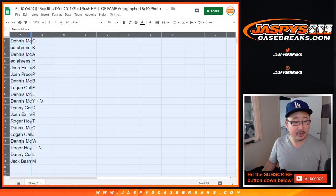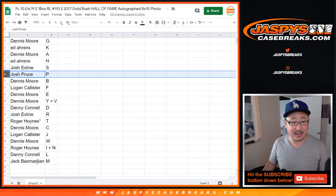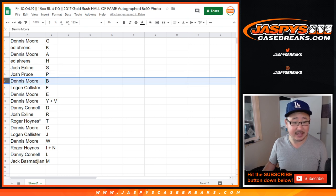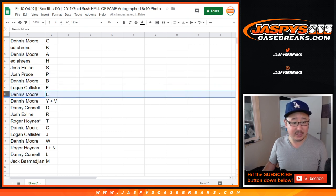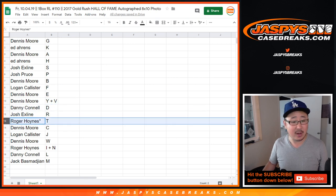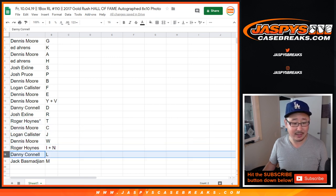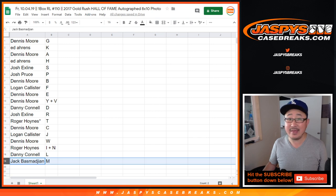Dennis, you're a G. Ed with K. Dennis with A. Ed with H. The X-Line with S. Josh Pruce with P. Dennis with B. Logan with F. Dennis with E. I and V. Danny with D. The X-Line with R. Roger LastBoughtMojo, T. Dennis with C. Logan with J. Dennis with W. Roger with I. N. Danny with L. And Jack with M.